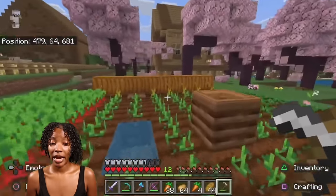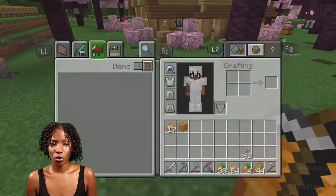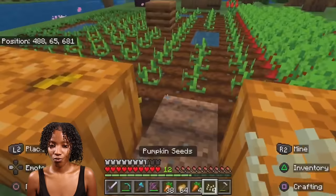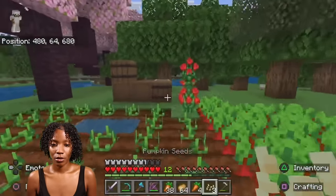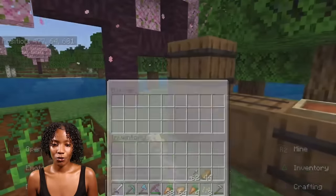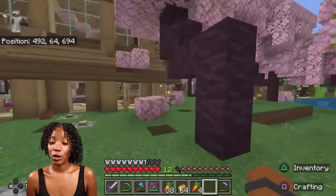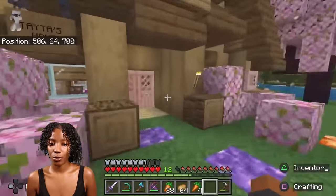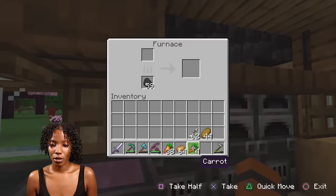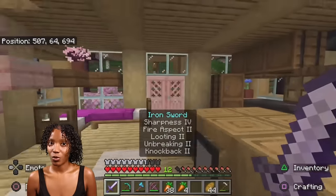That piglin is coming in handy! I told y'all I was gonna use that. Let me turn this into pumpkin seeds — yes! Let's put this here. This is the potato — I'm gonna cook the 64. These are beetroots and this could be the pumpkin. Before we head to the village I do want to get a horse because we're gonna explore. I know exactly what section we're going to.